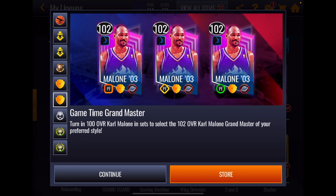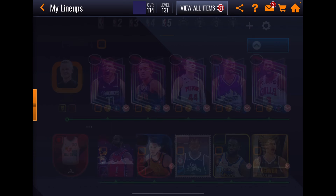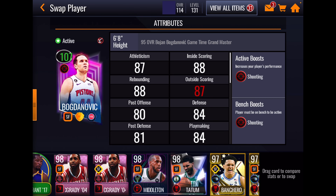These game time cards cannot be had on the auction house — they do not become auctionable. Let's go to our lineup. We actually have some pretty low overall cards here. Trey Young, our shooting guard, boosted all the way to a 104, is a 93 overall. And then we get Bogdanovich — I think he's a 95.